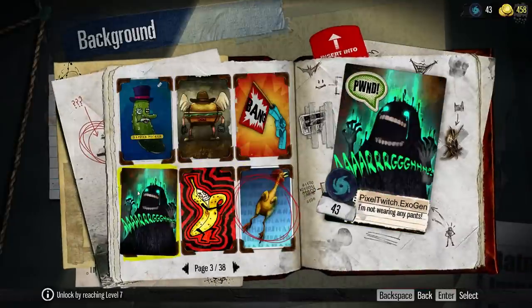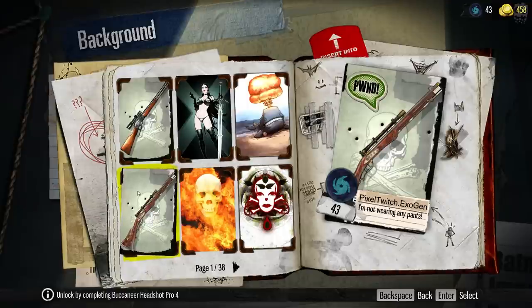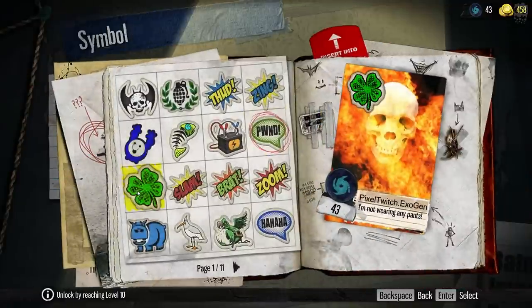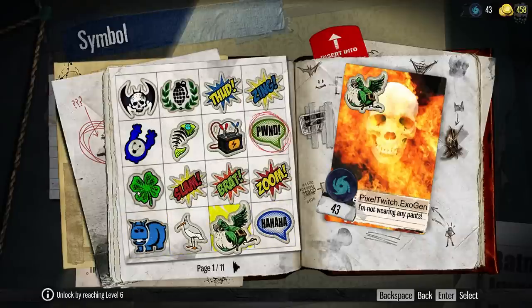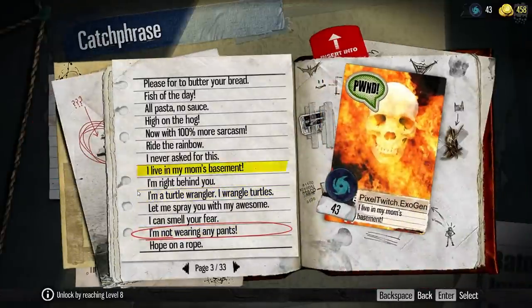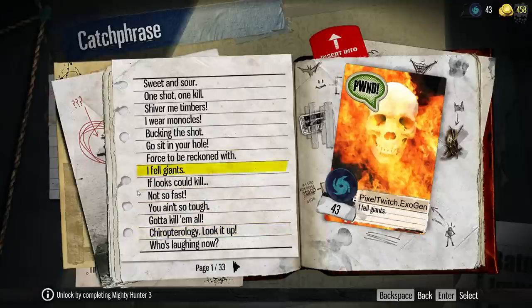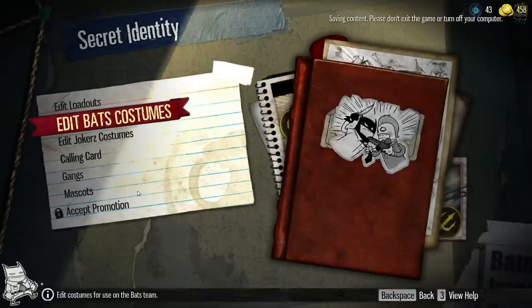You get all these calling cards to choose from. Looking through them — some are cheesy, some are quite cool. There are options like 'slam', 'brat', 'dud', 'zing' — I'm going to stick with 'pawned', it works. These are basically to make people rage. There's also a catchphrase section — you unlock these as you're playing. I want the monocle symbol — simple. That is your calling card sorted.